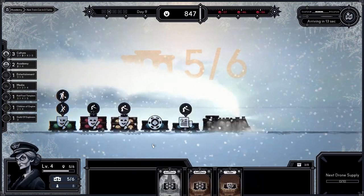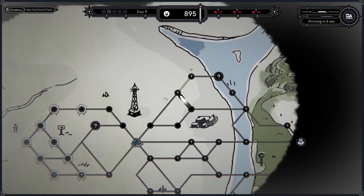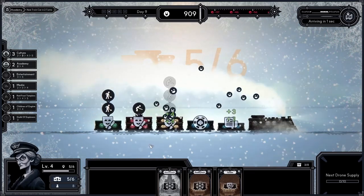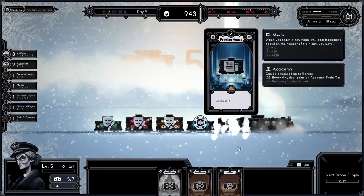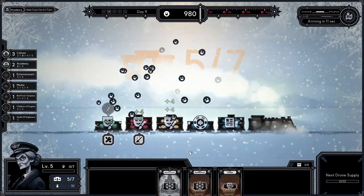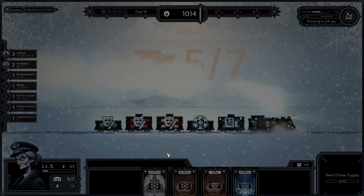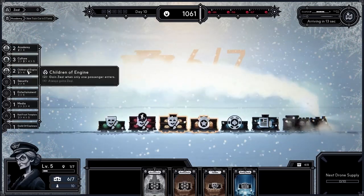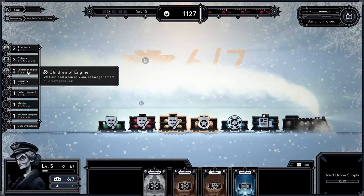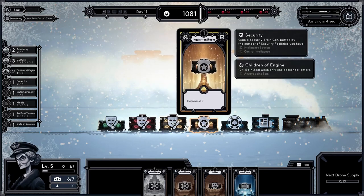What I want to focus on today is the training build — those red cards, the red frost templars. I'm going to add those two cards and activate the academy perk, which means every four cycles we get an additional train car for free. I'll plan the route ahead. The red cards aren't entirely up to me since it's completely random, so right now I'm doing my best and focusing on improving passenger happiness. I got a golden one — putting it there, which activates 'children of the engine' — they gain zeal when only one passenger enters.